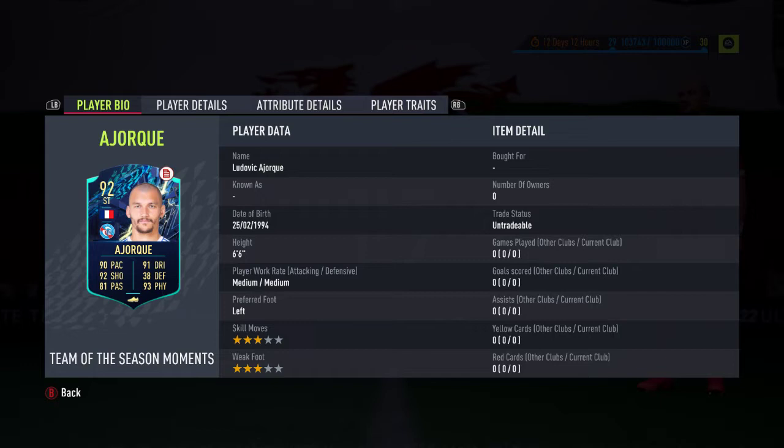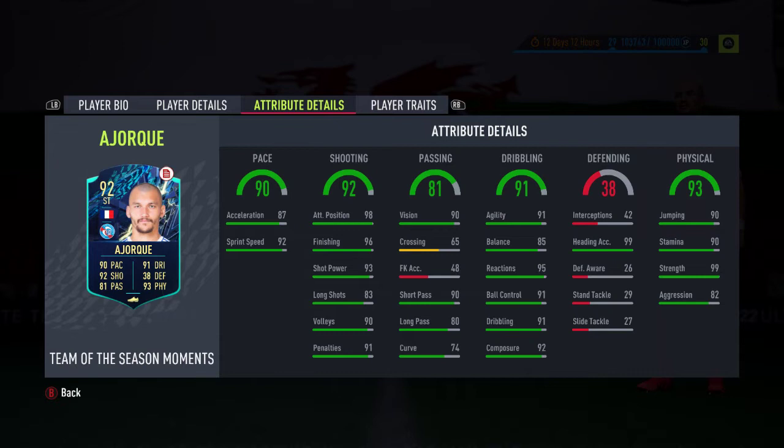He is a 6-foot-6 striker, so he's a bit of a Crouch-type big target man up front. As you can see, he's got 3-star skill moves with a medium/medium work rate setup. Plays for Strangberg in League 1, and as you can see he is decent in the air — good heading accuracy, strength, jumping and aggression all work together to make this guy useful on crosses, especially with that attacking positioning as well.